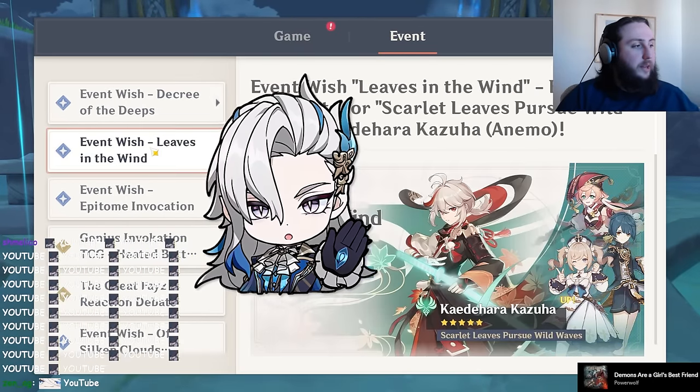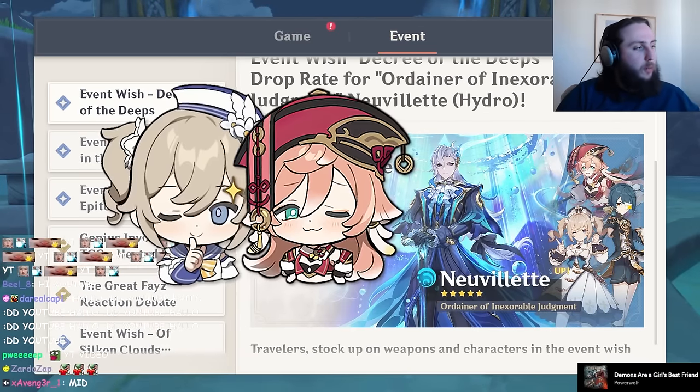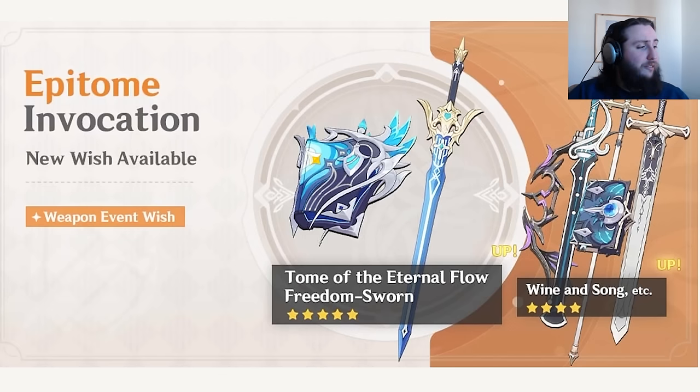First things first, the five stars: Neville and Kazuha, both of them quite good. The four stars are Yanfei, Barbara, and Xingqiu. On the weapon banner, we have Tome of the Eternal Flow and Freedom Sworn, along with Wine and Song, The Flute, Middenacht Waltz, Favonius Lance, and Favonius Greatsword.